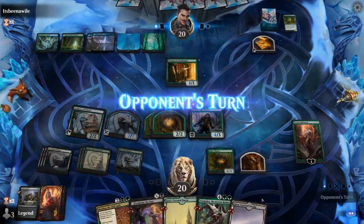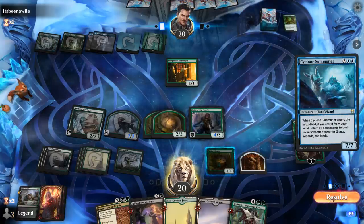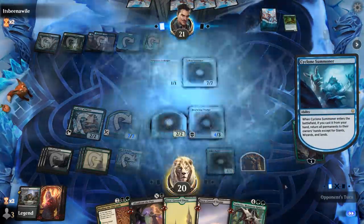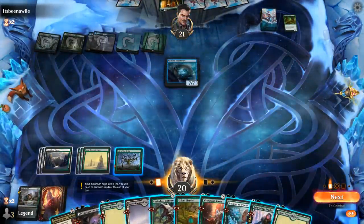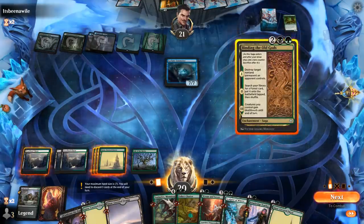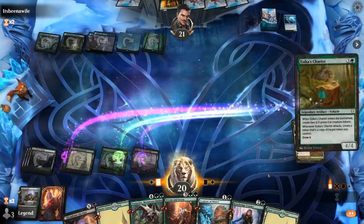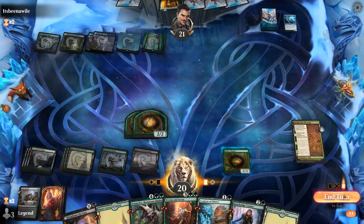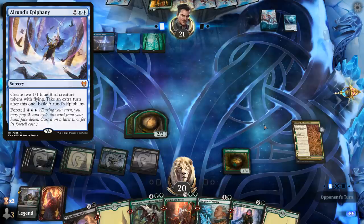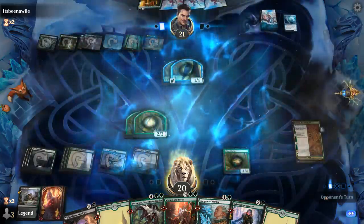Not too worried about an opposing Ren and Seven with this board presence and Confront the Past and Binding in hand. They did have Cyclone Summoner, so it didn't matter. The best line against Cyclone Summoner would have been to just crack the Clue rather than playing the Chariot. So I want to kill the Summoner if possible, and then add a Chariot to set up Ren and Seven and copy the token next turn. The exiled card is probably Epiphany — not a great Epiphany with no board presence, but maybe they can chain together a few.